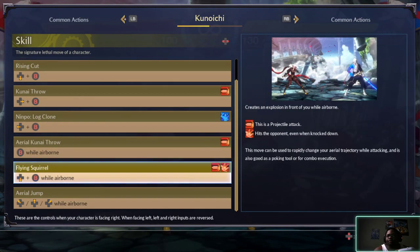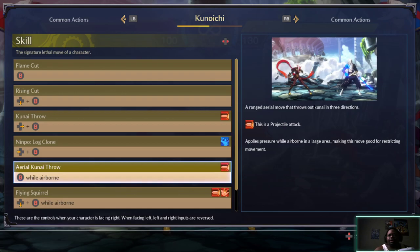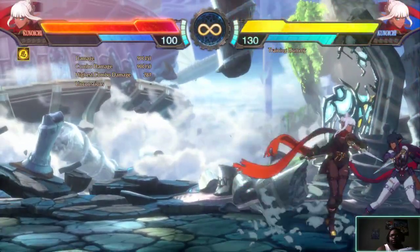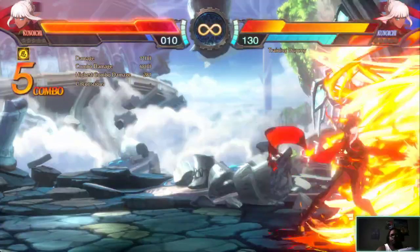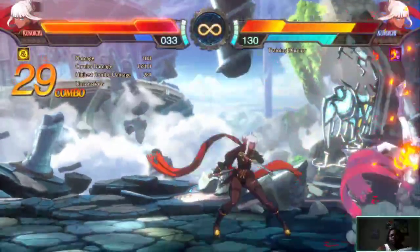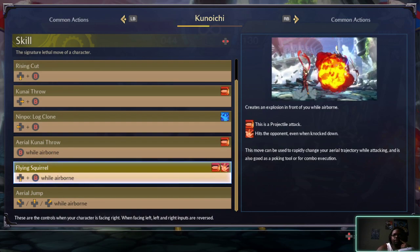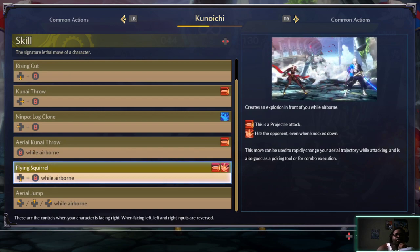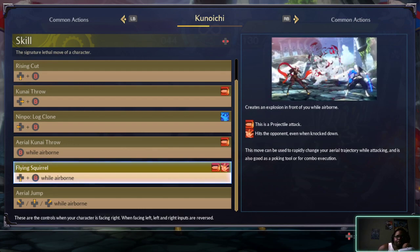Flying squirrel while airborne. This does what? Projectile attack applies pressure in a large area. This creates an explosion in front of you while airborne. This is a projectile attack. Hits the opponent when knocked down. This move can be used to rapidly change your aerial trajectory while attacking and is also good at poking.